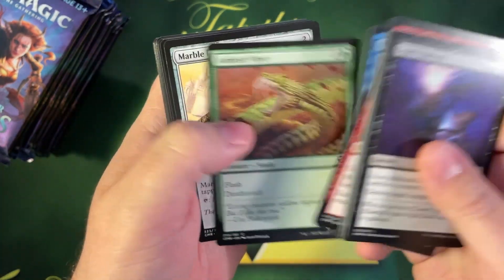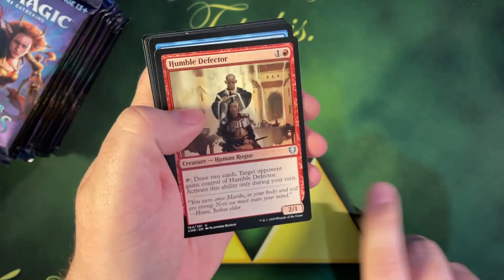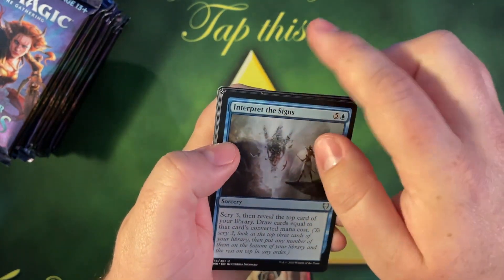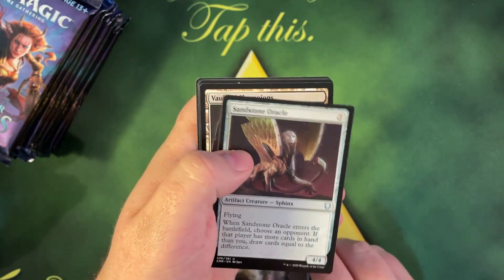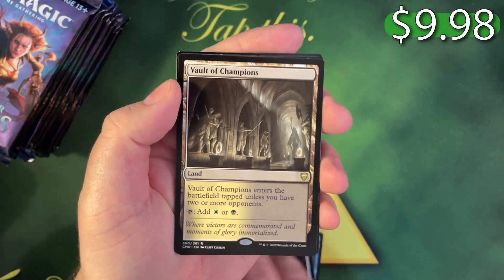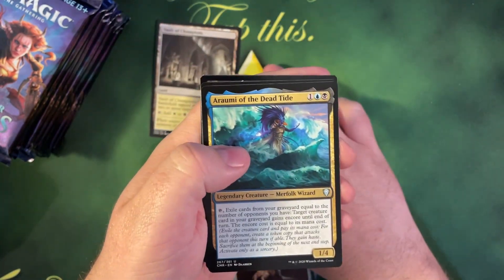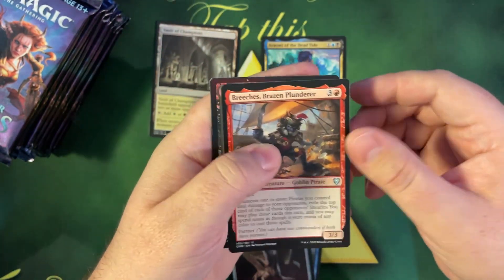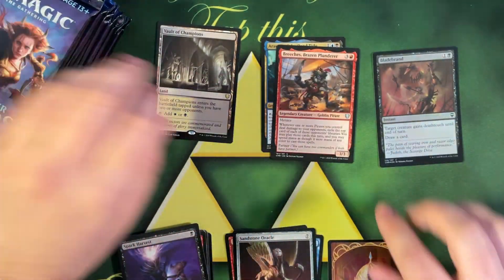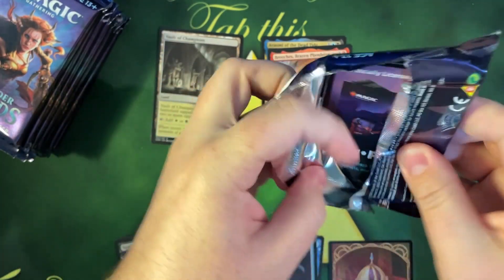All right, Humble Defector — what in the heck. Oh no, is that the rare? Vault of Champions! Okay, we have not hit a land cycle card yet — those are always a couple bucks. Arami the Dead Tide — not very good. Bladebrand for foil and the Monarch token. All right, that's the first rare land we've hit.